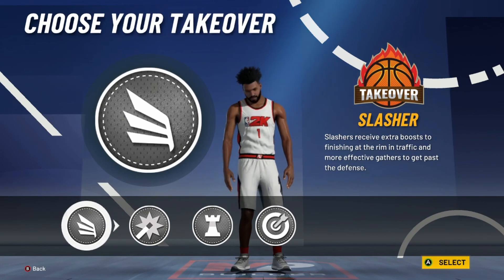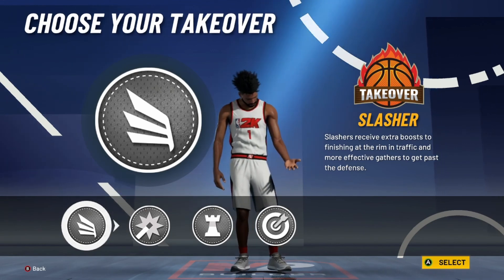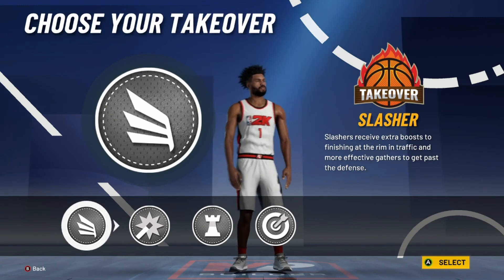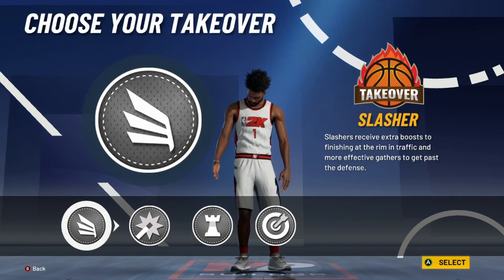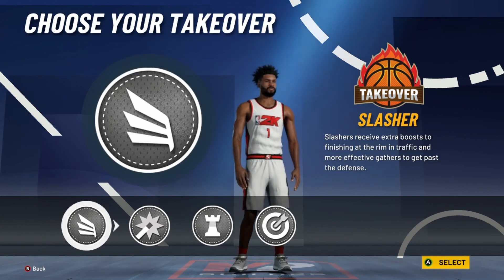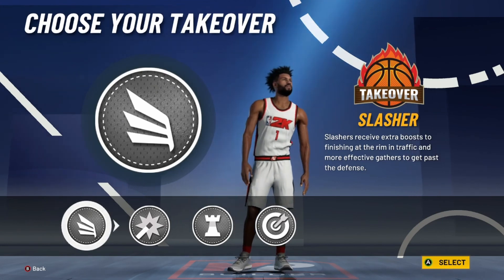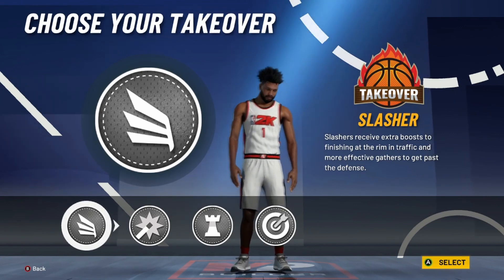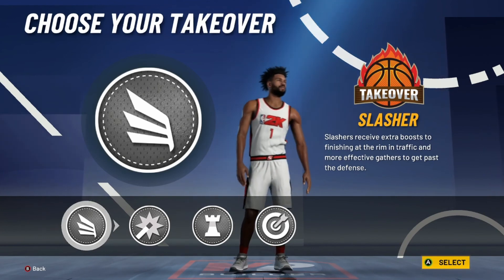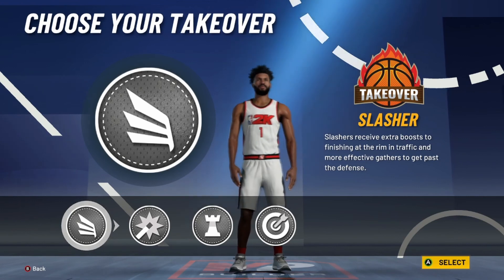One thing about this build in the demo is the badges are glitched — they don't apply right, at least for me. So I'll stop the build here, but what I would do: you get four Hall of Fame finishing badges — Contact Finisher, Relentless Finisher, Slithery, and probably Fancy Footwork. For shooting badges you'll also get four Hall of Fame: Range Extender, Hot Zone Hunter, Green Machine, and I like Catch and Shoot based on my play style. Playmaking is all up to you — you can even get Dimer on this build. Defensive badges are whatever you please.